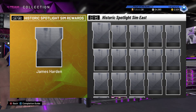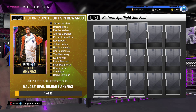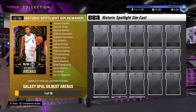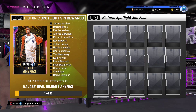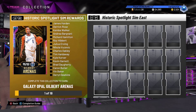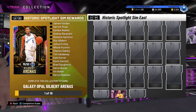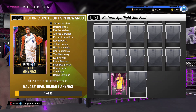Pink Diamond D. Rose, Pink Diamond Kemba Walker, Andre Bargnani Pink Diamond, Richard Hamilton Pink Diamond, Roy Hibbert Pink Diamond, Dr. J Pink Diamond, Nikola Vucevic Pink Diamond, Charles Oakley Pink Diamond, Tim Hardaway, Kyle Korver, Kevin Garnett, Brad Daugherty, Karan Butler, Ben Baker — that Kobe randomly — and you got Daryl Dawkins here.